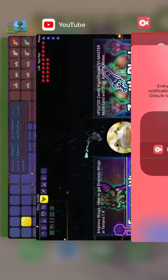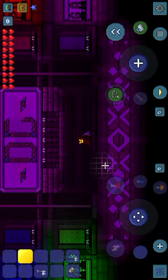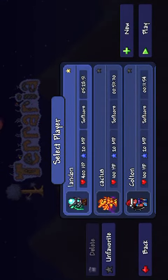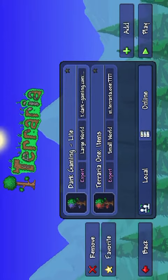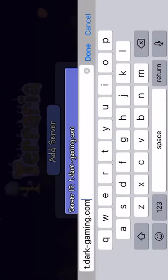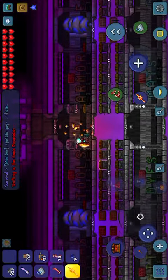Hey guys, what's up! I'm gonna show you how to get free mounts in Terraria. Let's say you want a UFO. All you gotta do is go to multiplayer — I'm gonna pick a character but use my normal account because I have three drills on there — and go to dark-gaming.com, then press play.